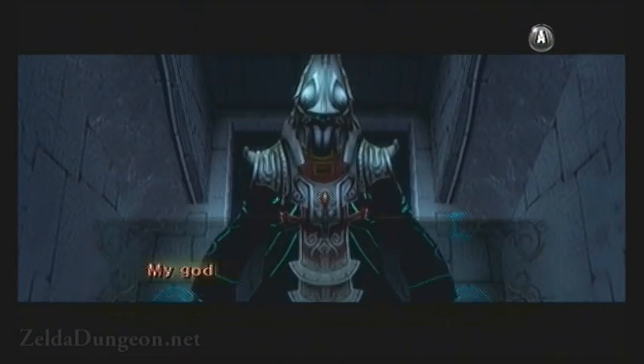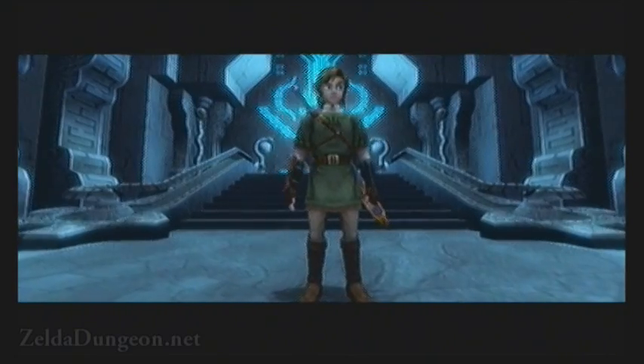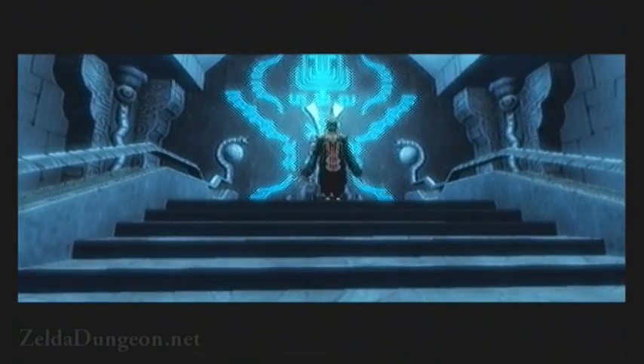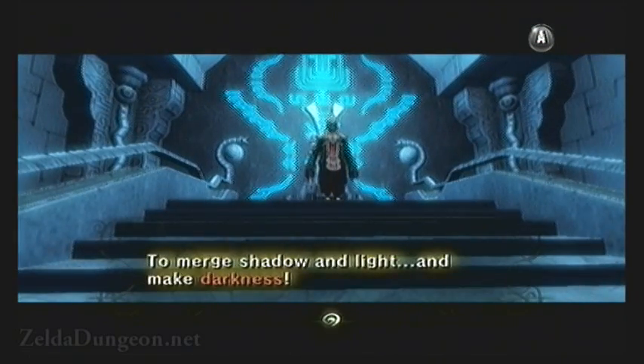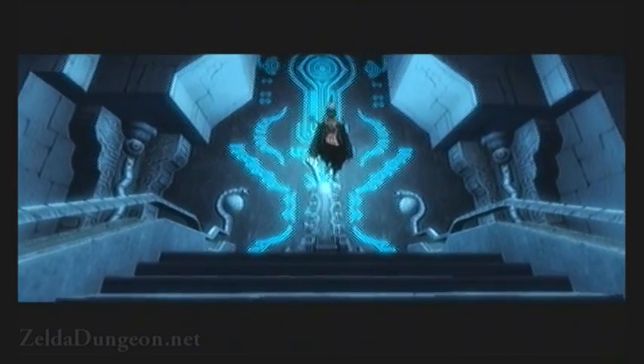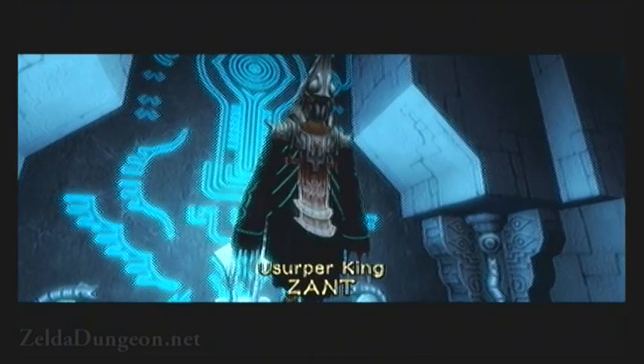Hello everyone, this is Caleb Simpson here from ZeldaDungeon.net, and you are watching our video boss guide for The Legend of Zelda: Twilight Princess. We have just completed the Palace of Twilight and entered the boss room with Zant. After a lengthy cutscene which explains how he got his powers, he will teleport back over to the throne, thus initiating the battle with the Usurper King, Zant.